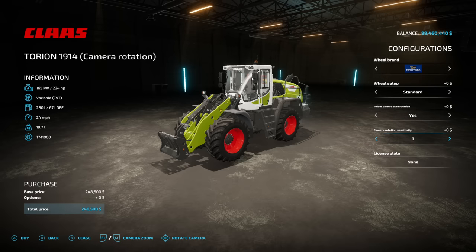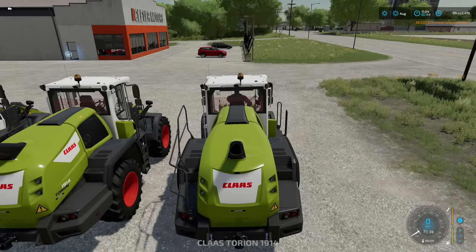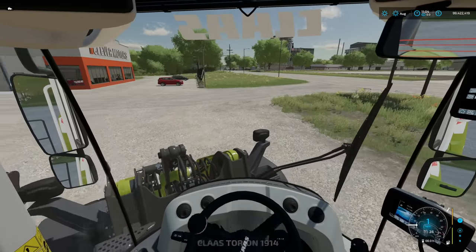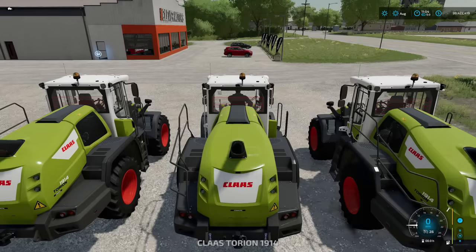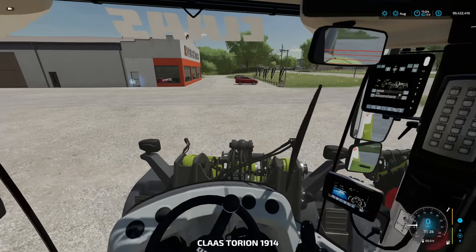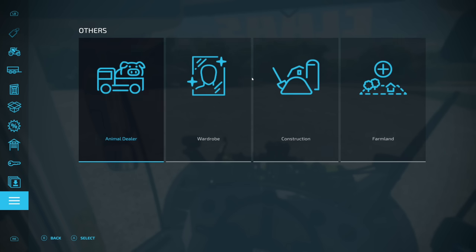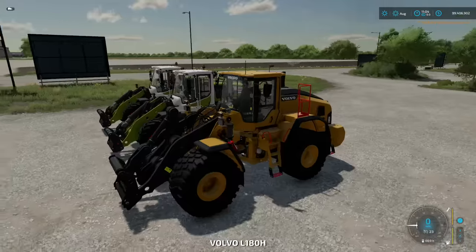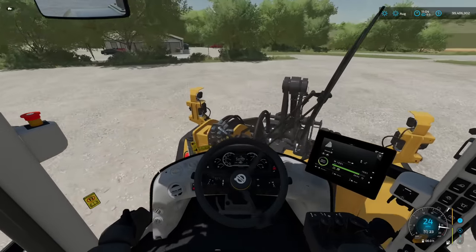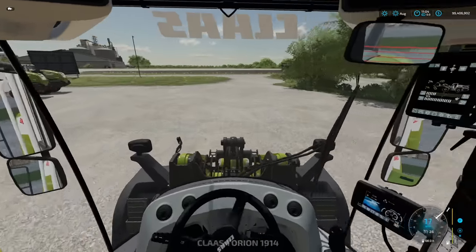There are five sensitivity levels total. I'll go with level one and level five to compare. At level one, there's not a whole lot of camera movement — it almost feels like the base game. At level three it almost follows the front, and at level five the camera fully follows the vehicle's steering direction. For reference, grabbing a Volvo from the Platinum DLC without the mod shows that the camera doesn't follow the front at all, whereas with the mod it does.